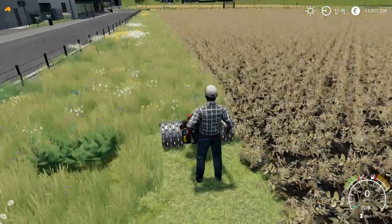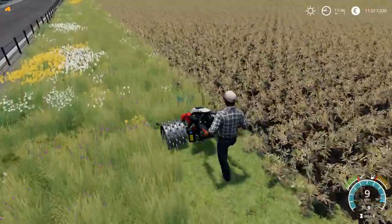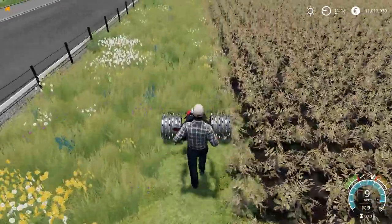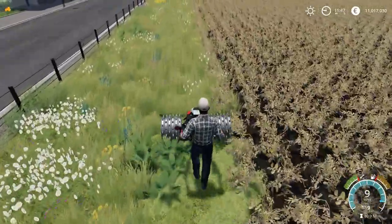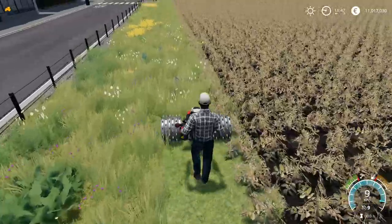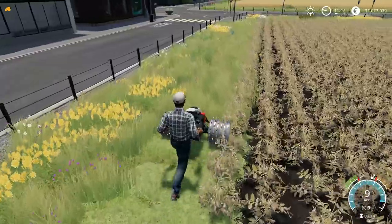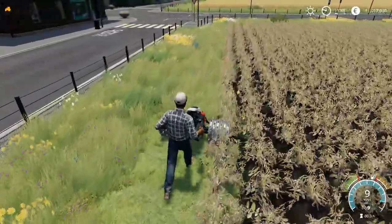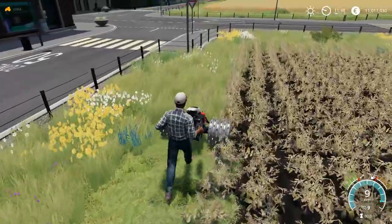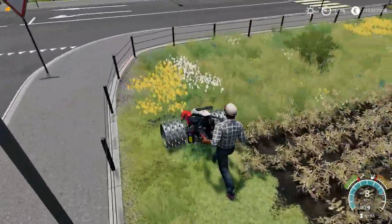Welcome back to this video. I'm out cutting some grass with my brand new MOVO - a personal MOVO that you can get in the new Alpine DLC. It's available on the Marta board on PS4, Xbox One, and PC. The whole DLC is like 20 euros and it came out about two days ago.